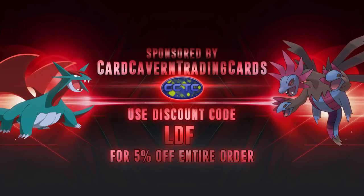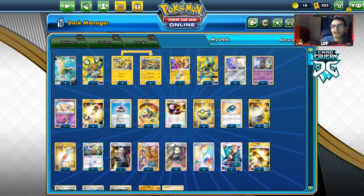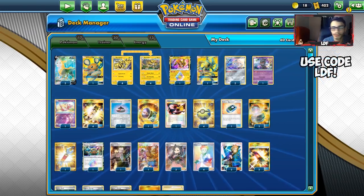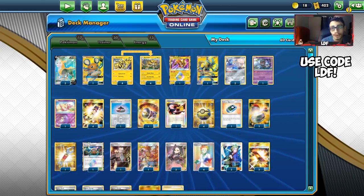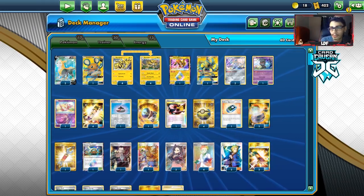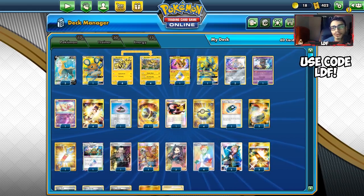Before we get into the video, a shout-out to our sponsor Cardcaven TCG. If you're looking to get PTCGO codes, you can pick them up over at Cardcaven. You can also trade in unused codes or bulk cards for cash or in-store credit. They carry Rebel Clash, Broken Bonds, Sword and Shield base set, Hidden Fates, promo codes, specific GX or V codes, and soon the Dedenne Trainer Kit. Use my discount code CODELDF at checkout for a 5% discount.